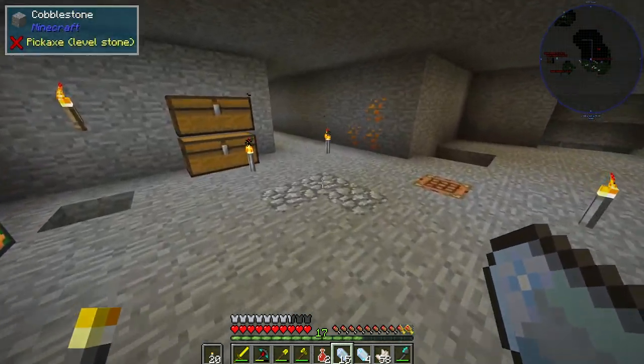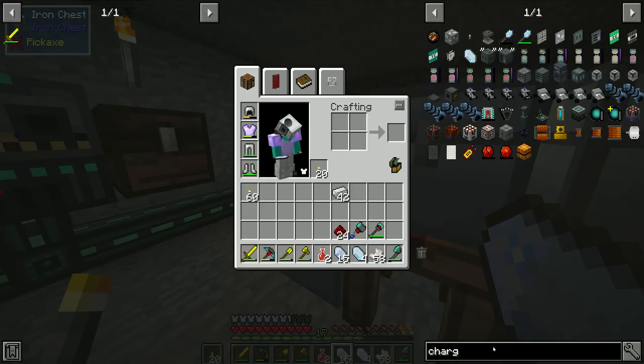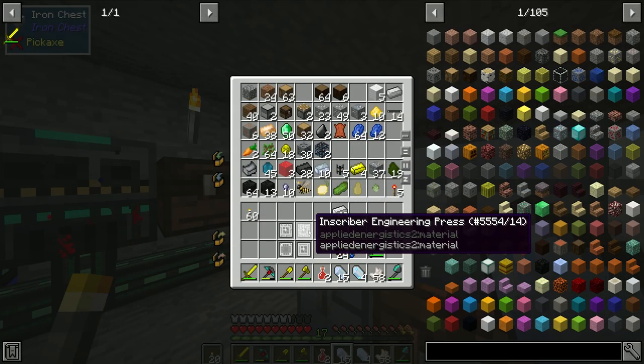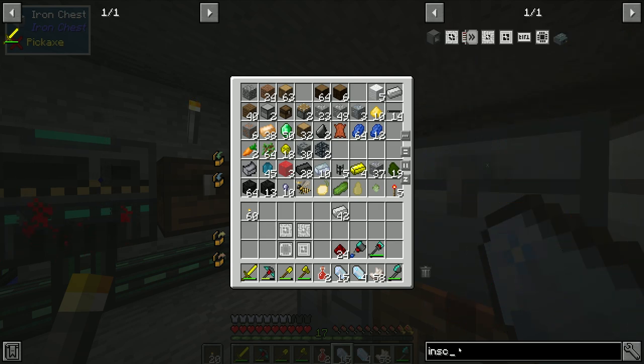That's a lot faster than I thought it would be. So for the ME system we are going to need a few things. One of the first things we need — do you remember these presses? We make different processors with this, and with the processors we can make drives to store stuff in. So we need an inscriber.